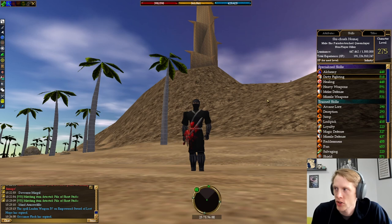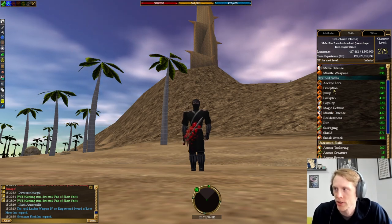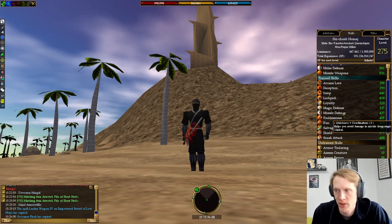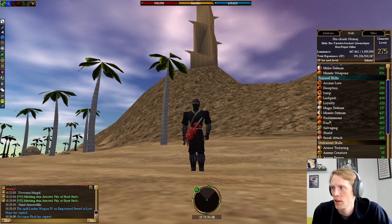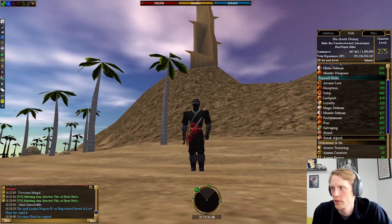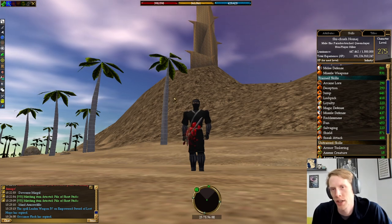For my trained skills: arcane lore like everybody else, deception, lockpick, missile defense — because I can, I have a ton of skill credits to work with since I don't have any magic skills — recklessness, shield, and sneak attack.